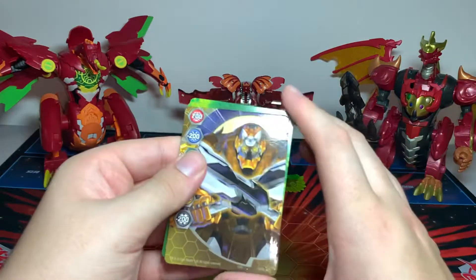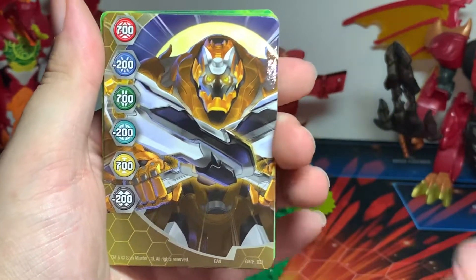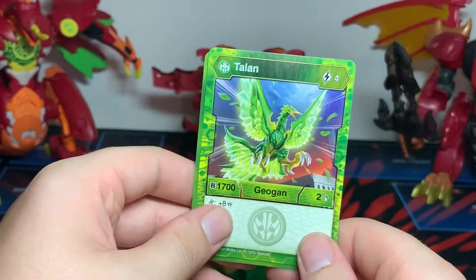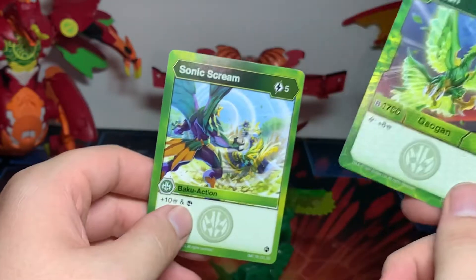So the cards he comes with here are gate number 21. We have Sonic Scream: 5 energy, plus 10 damage, and search — look at the top three cards of your deck and place them back in any order. I think that's what it is.